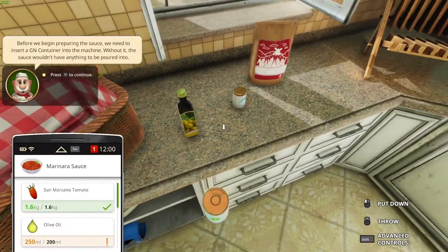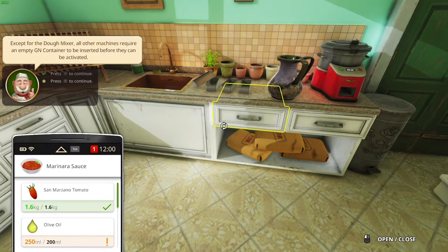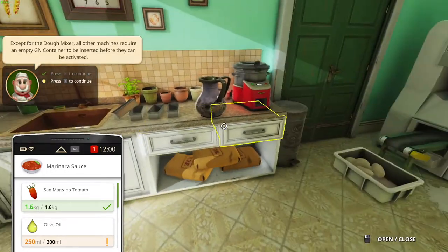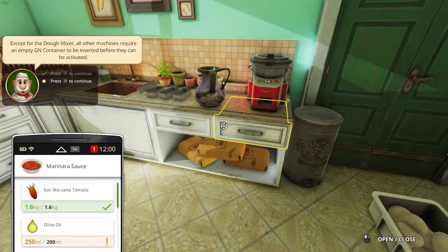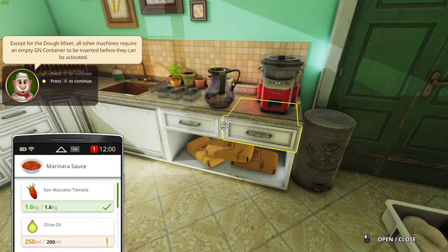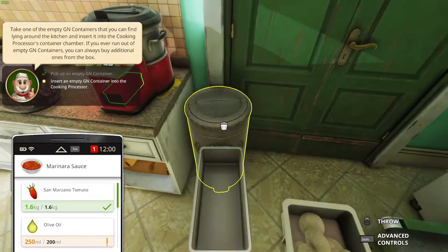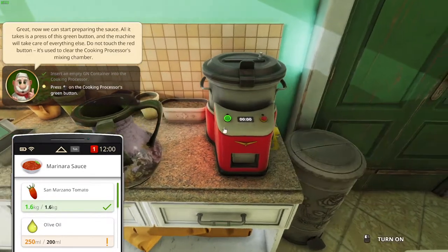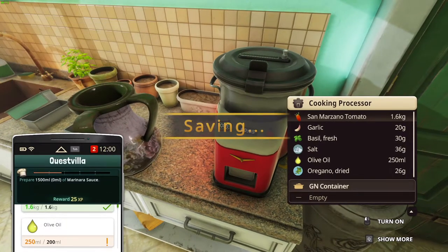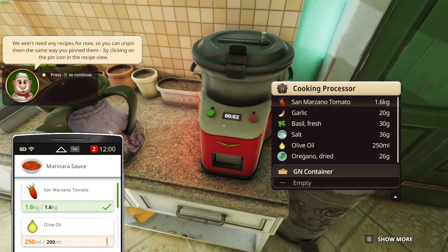Before we begin preparing the sauce, you need to insert a GN container into the machine — without it, the sauce won't be able to be poured into. So GN container — does it have a GN container thingy? All machines require an empty GN container to be inserted before they can be activated. Ah, this is a GN container. Oh yeah, I get it now. Put the GN container in there. Press the green button to start — that is going to start this thing. It says 4, 3, 2, 1 — and sauce is finished, I guess.